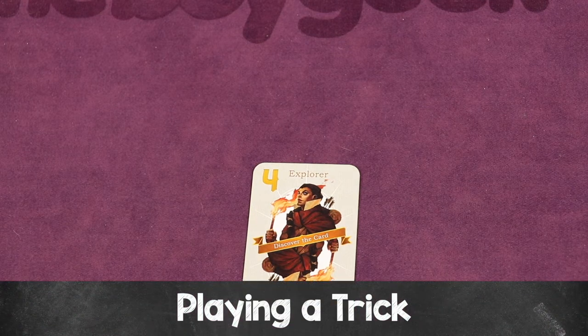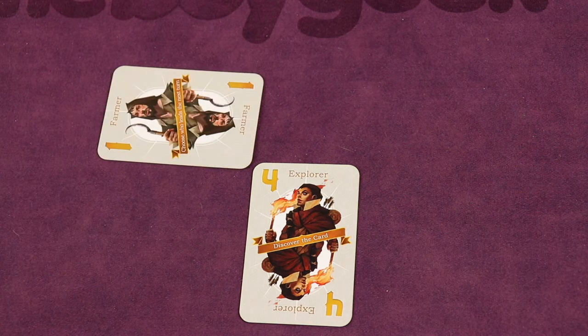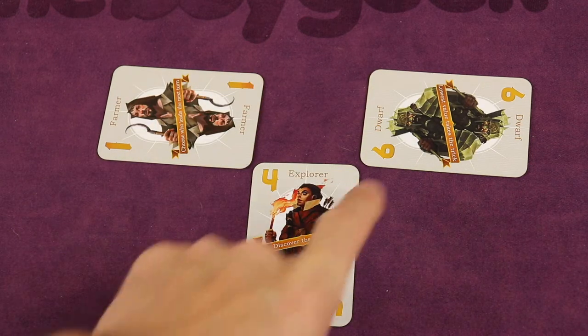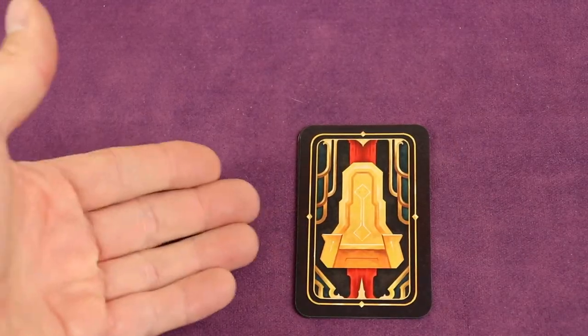Starting with the player to the left of the dealer, they play the first card into a trick — the trick is essentially a round of card play. They lead by playing any card they want from their hand face up. The next player clockwise must play a card from that suit if possible. So let's say they play the number one, the farmer. The next player, if they can, must also play a card from the lead suit — let's say they played the number six. Since everyone played the lead suit, whoever played the highest number wins the trick, takes all the cards, and puts them face down in front of them.